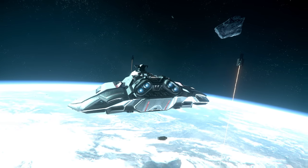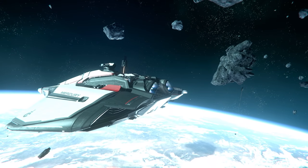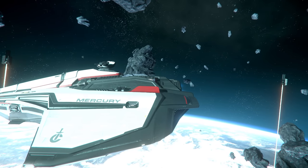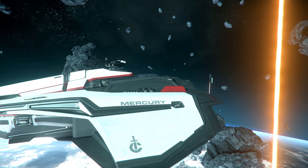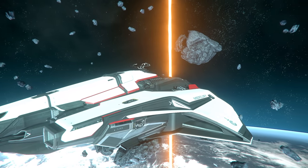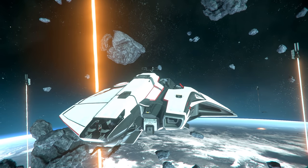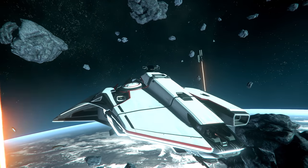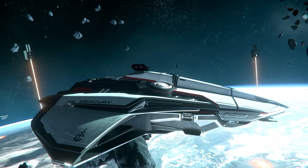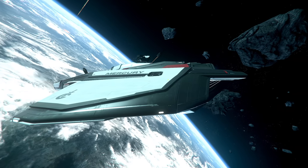The Mercury Star Runner is a data and cargo runner, but it is also an extremely versatile multi-role ship targeted for ideally a group of three players, though it is suitable for two or even one player with some concessions. The ship is available now from $225 Warbond — meaning not using any store credit — and $260 using store credit. The ship is flyable now, but we don't know when it will be available to purchase in-game with aUEC, though I would suspect Q1 2021.